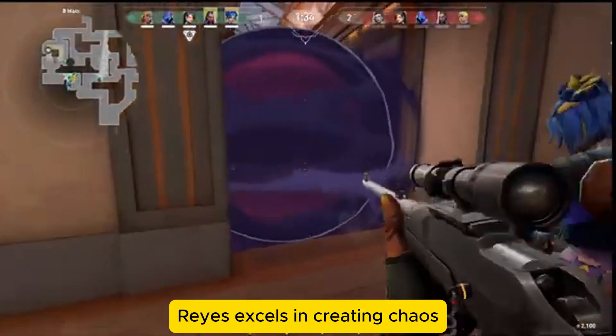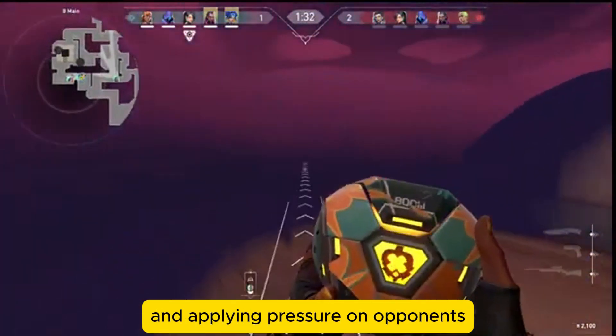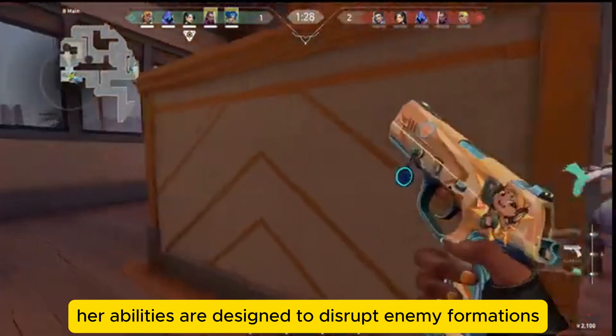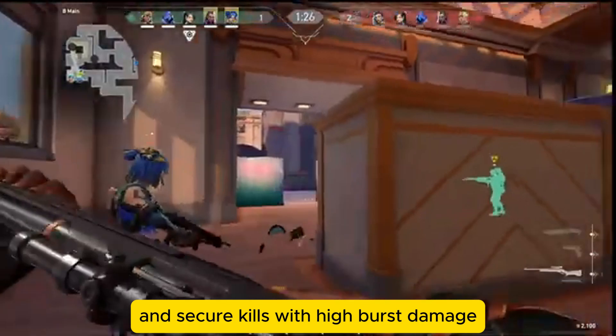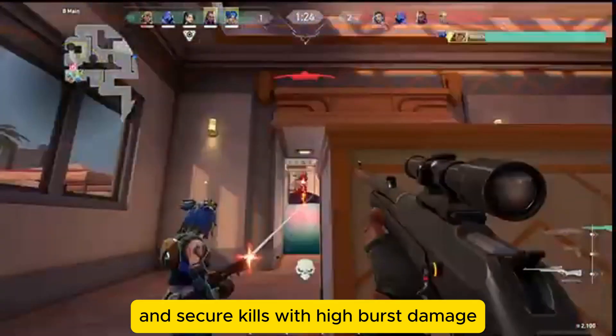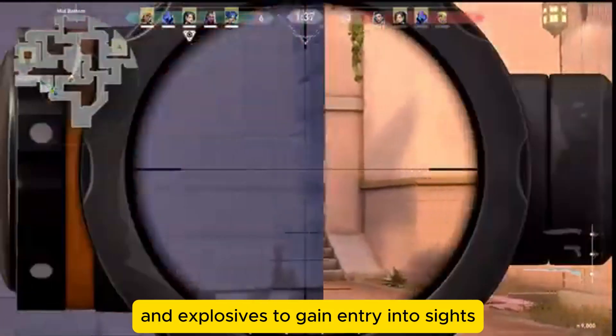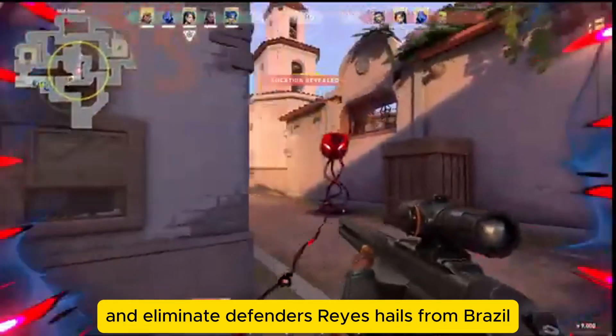Raze excels in creating chaos and applying pressure on opponents. Her abilities are designed to disrupt enemy formations, clear out corners, and secure kills with high burst damage. She is often played aggressively, using her mobility and explosives to gain entry into sites and eliminate defenders.